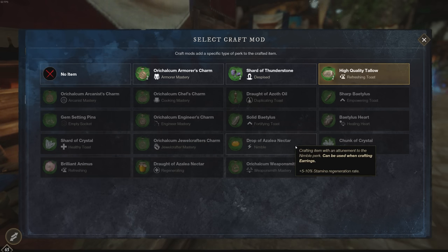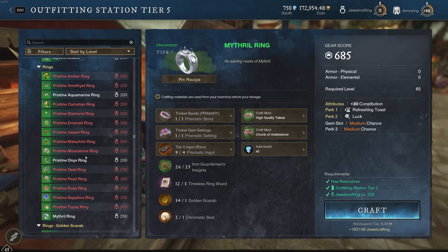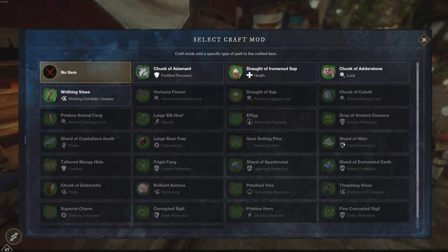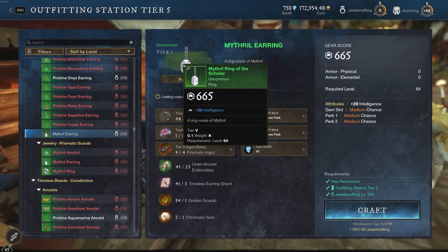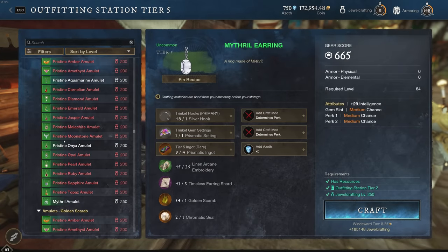With a small perk pool there's a very high chance the third perk will roll something you want — usually things like Nimble, Healing Heart, or Fortifying Toast. I've never rolled Weapon Mastery or Cookie Mastery. I've been able to sell these for insane profits on the marketplace — between about 100,000 to 120,000 — and now I'm selling them around 60,000 because the market has come down. Compare this to the amulet, where the perk table is much bigger, giving a lower chance of a good third perk.